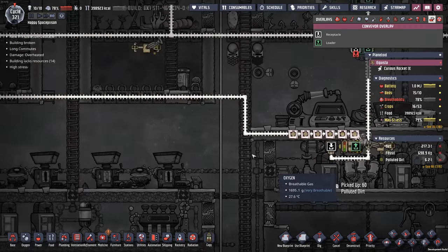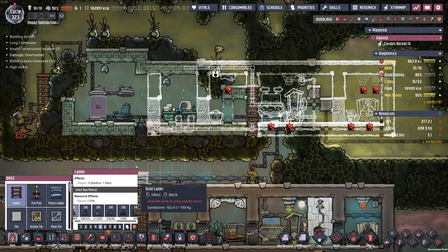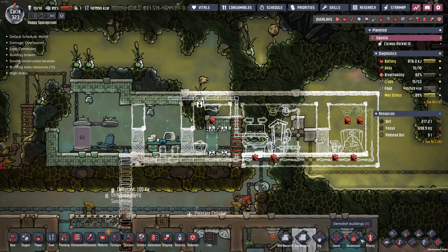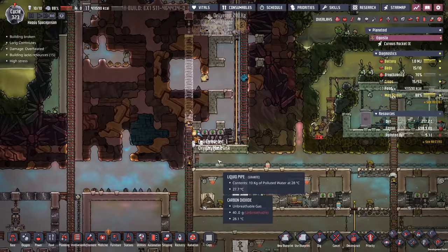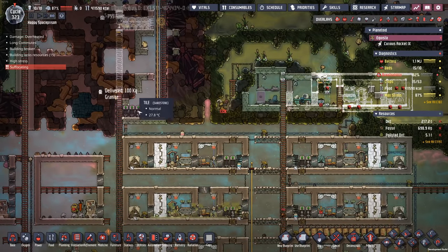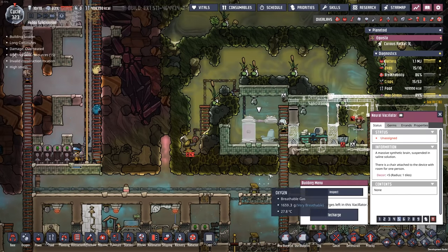Polluted dirt — chipping away. Can I actually make this work? I think I can. If I put that right there and build this up just like so, deconstruct all of that, deconstruct these buildings as well. My next step is going to be moving all of that so that I can actually go ahead and build up yet another apartment right here — just to kind of keep things. I didn't want to stagger them and make them look bad, and miss out on this great opportunity to have a neural vacillator right in the middle of my base.